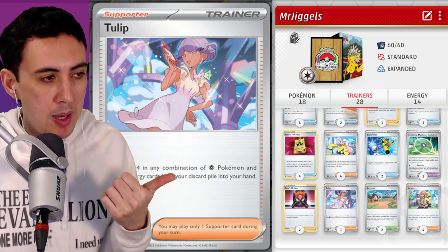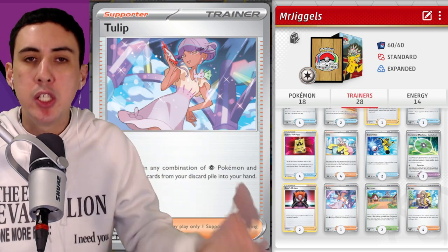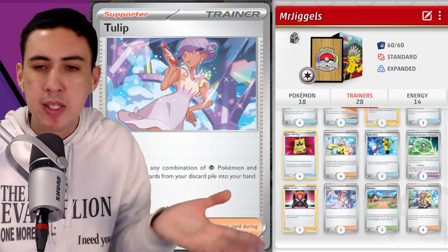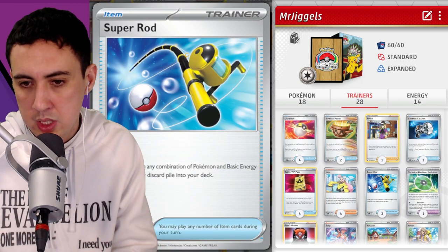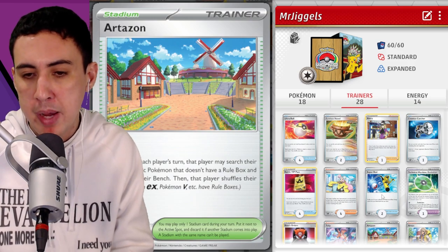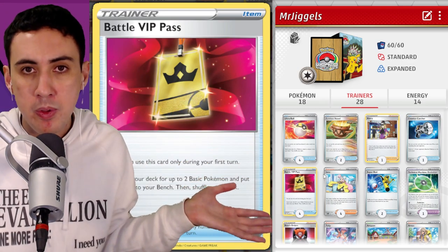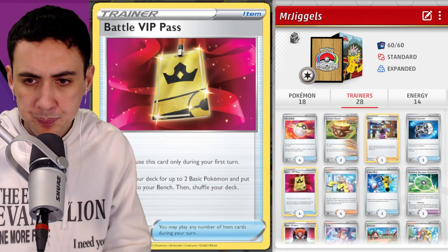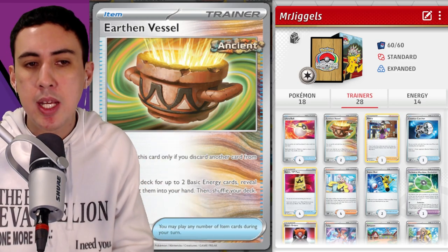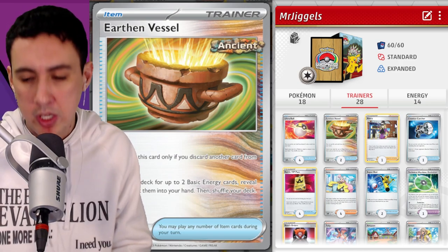We run Tulip because in the mid-game, once energies hit the discard pile, Tulip lets you recover them straight back to hand, use them with Xatu, and get them back into play. It also recovers Xatu pieces — very handy. A couple of Rods to get cards back, a couple of Artisan to help in the stadium war and get basic Pokemon back into play. The deck relies on VIP Pass, but you could swap it with Poffin when that comes out.